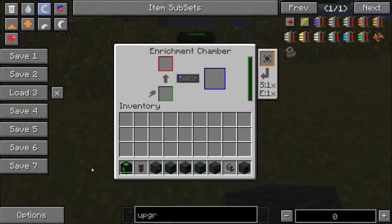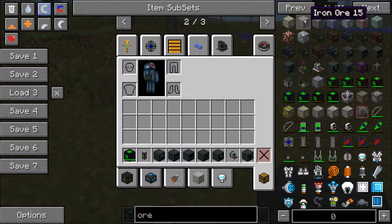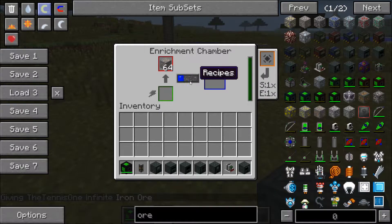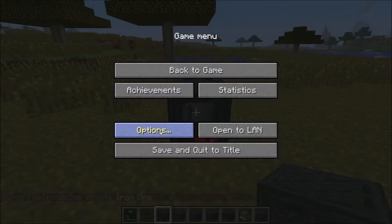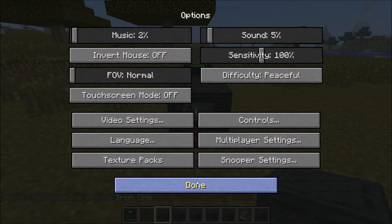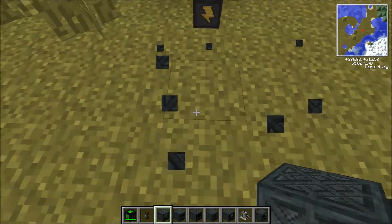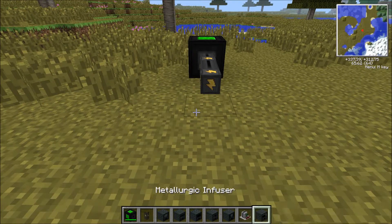So if we grab some iron ore and put a stack in there, you can now see this is going to go along and once it reaches full it's going to make two iron dust. Then with that iron dust, the second machine we're going to put down is going to be our energised smelter.